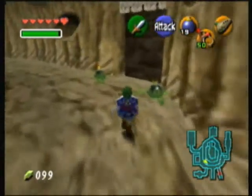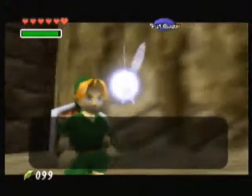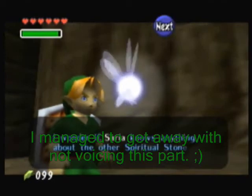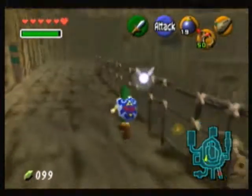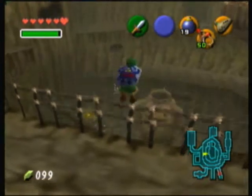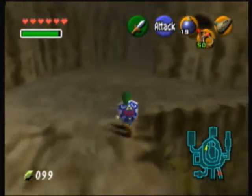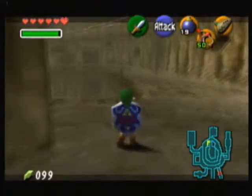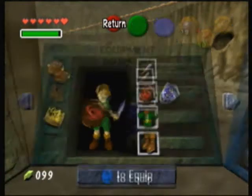There's one we can do here in Goron City, and we need bombs. So here in Goron City, don't go up there, Link. On this floor, there is a Goron rolling around. Let's take off the Hyaline Shield — we don't need it anymore. I can't imagine how painful it must be to roll with that thing on your back.